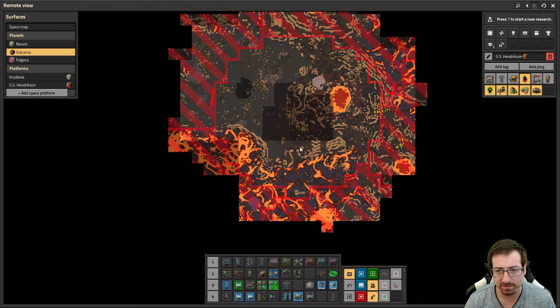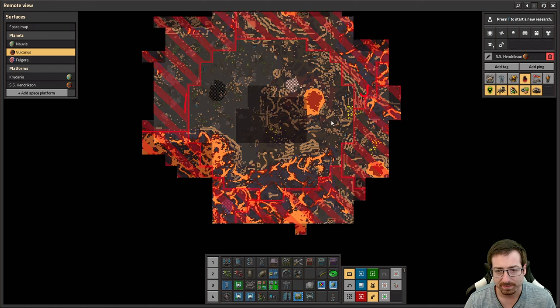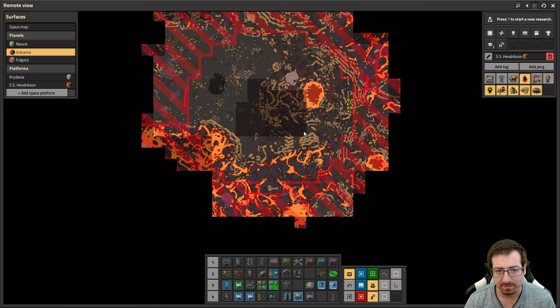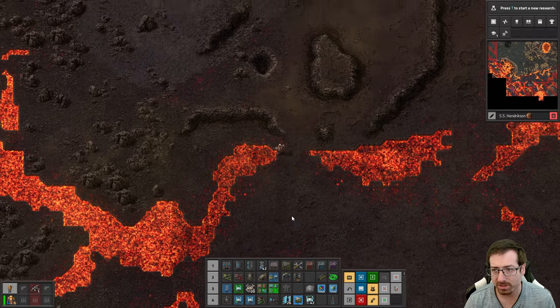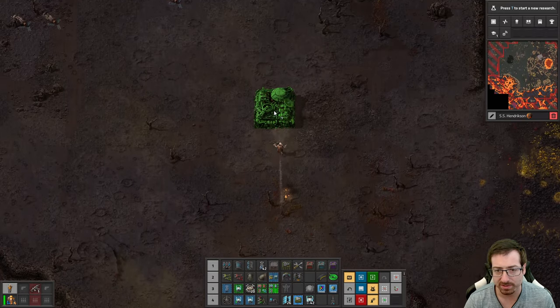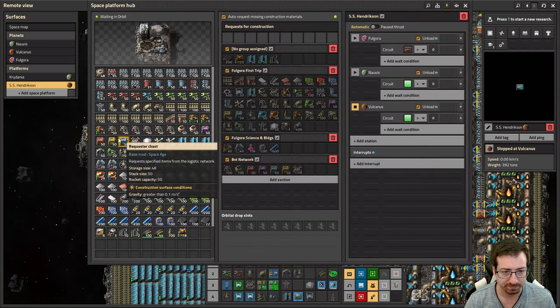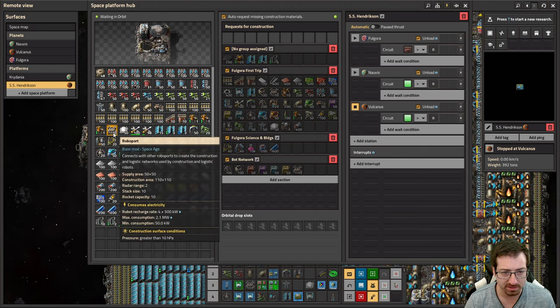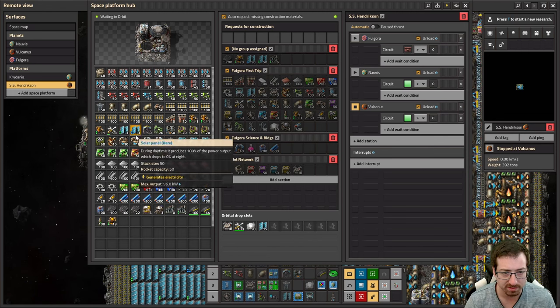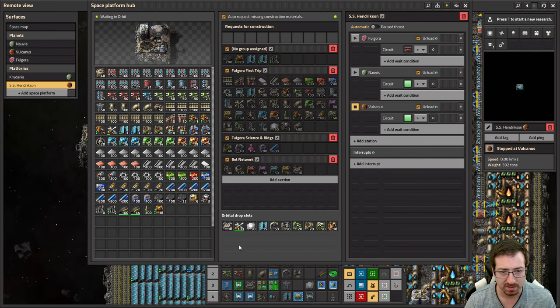Have we discovered anything fancy nearby? Like another giant tungsten ore deposit maybe? Not really. Well, let's just put the landing pad kind of in the middle of things here — we can always move it if we really need to. I just want to start collecting all my garbage and junk. So, send down the bots, the chests, the roboports. Drills, recycler, more things. It's gonna take a minute.